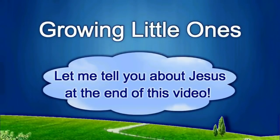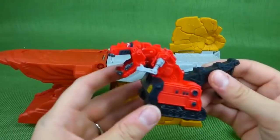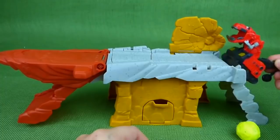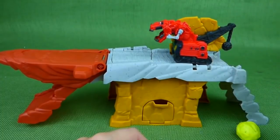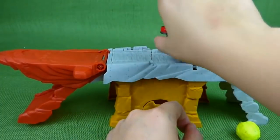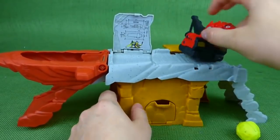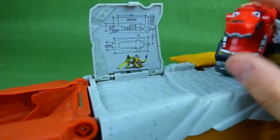Presenting a Growing Little Ones video. Here is the tie that comes with it. He can drive up. He has to find Revit's secret plans. So he bashes out this wall. And there is Revit's secret plans.